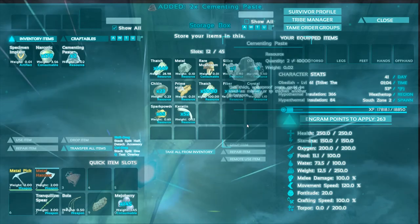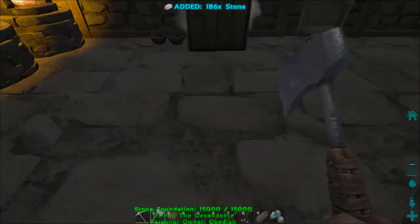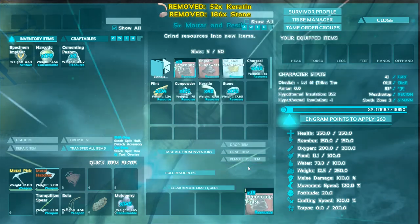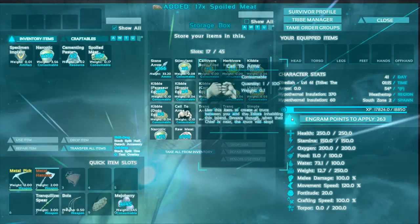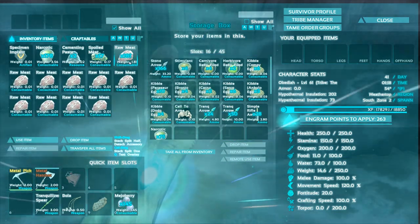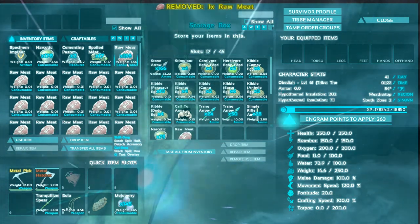Now we want to make the tranquilizer spear. We need cementing paste and narcotics. I don't know if we have any cementing paste — we definitely have narcotics. Cementing paste: we have two, plus some chitin and stone. Let's go ahead and throw it in the mortar and make a few. Cementing paste — 13, I think that'll do. We need some rotten meat to make more narcotics. I just threw a bunch of meat in here; there's some rotten meat. I'm going to separate this out so we have an absolute ton of rotten meat, then make a bunch of narcotics and craft up that tranquilizer spear.